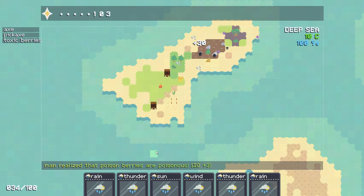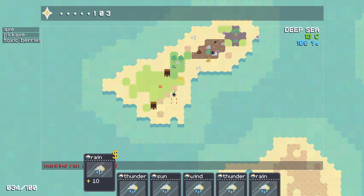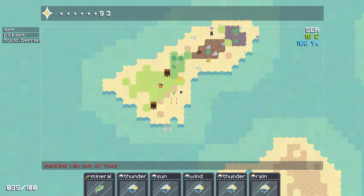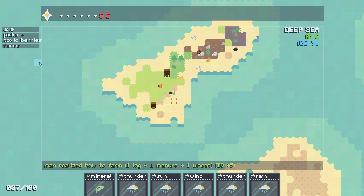Throw another mineral in here — hopefully get some metals. I'm going to give you guys some rain. Mankind ran out of food up here — make this a nice giant marsh. I'll give you more minerals. Oh there's poop — inspect the poop. There we go, we got farms! Farms will give us one log, one manure. We know toxic berries are poisonous — I don't know what we're going to do with those.